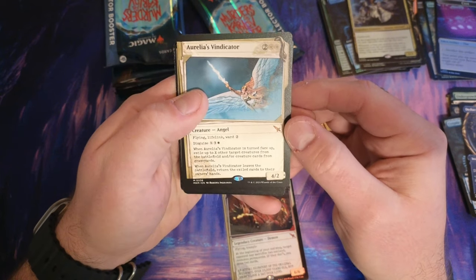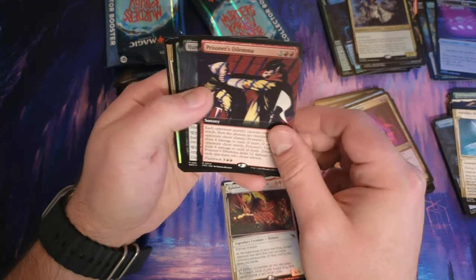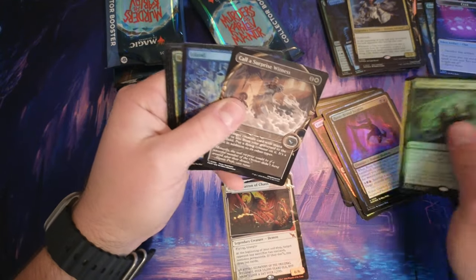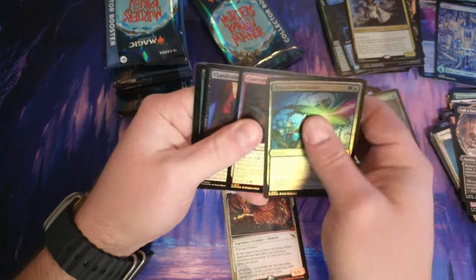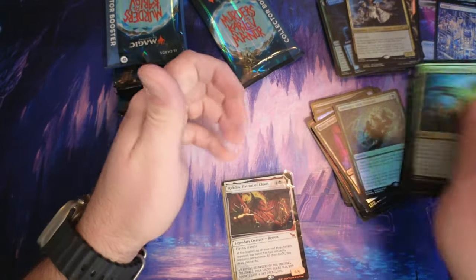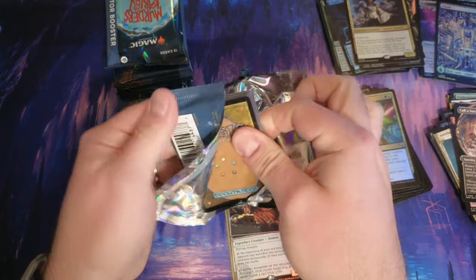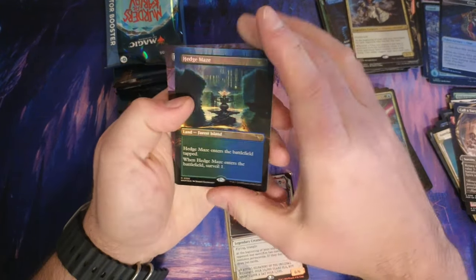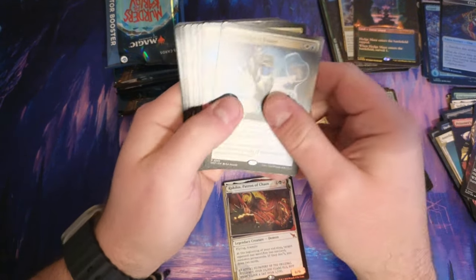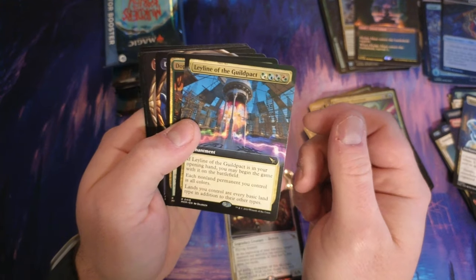We got the Vindicator — flying, lifelink, ward two for four, that's solid. Beat Up, the Dilemma, Bone Brute, Audience with Trostani, Call a Surprise Witness, to Capenna. Magnifying glass. Clue, we got a Maze. Foil Surveyor, one. Oh, a Theater — I have no idea what the prices are going to be, I'm not even going to add prices to this video. Ley Line of the Guild Pact — you can see one of each guild.